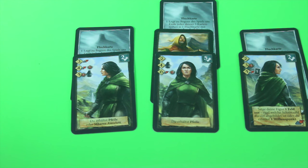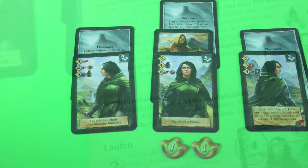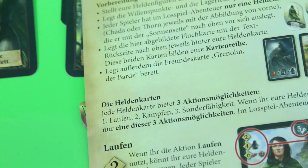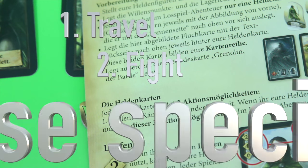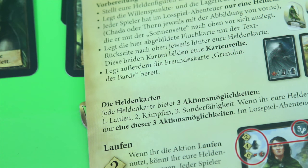In the first legend each hero starts with two willpower points, which you can spend for certain effects. If you run out you don't die, but you'll no longer be able to activate certain effects. During your activation you can choose between three different actions: travel, fight, or use a special ability of a card — either a character card or an acquired card such as an enemy, an item, or a new friend.